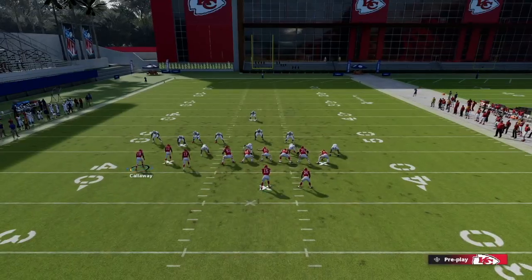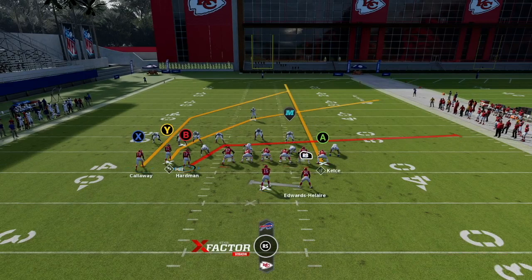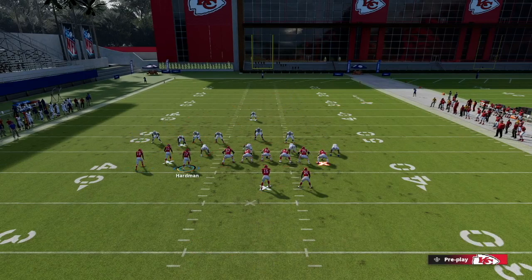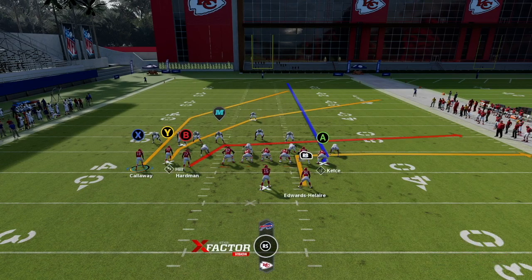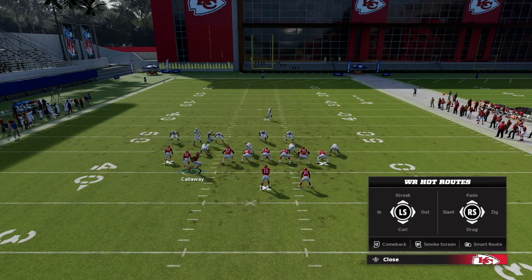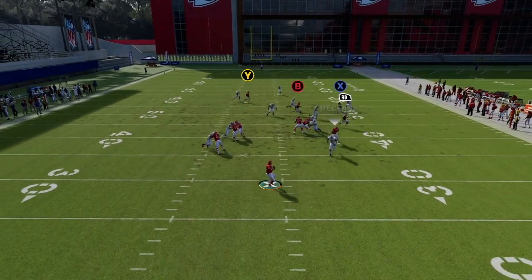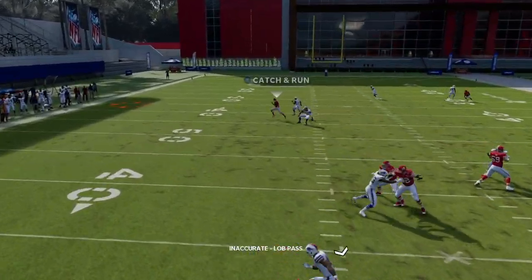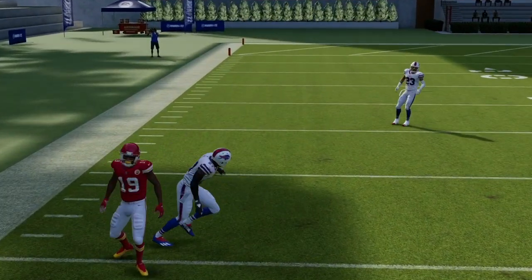A couple other setups I like to do: I like to put my tight end on delay fade most of the time, though sometimes I'll streak him to bring the zones back. Then I put the running back on an out route. The option is yours — you can slant either X or B. I'll go ahead and do X to keep that B crossing route, then motion over to the right to create the slant crosser combo, stressing the middle of the field.